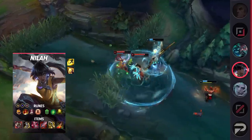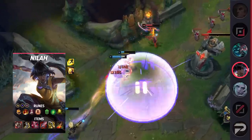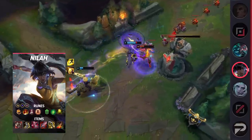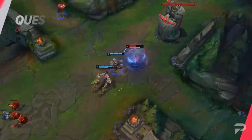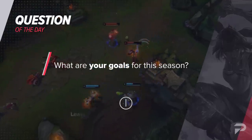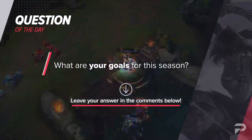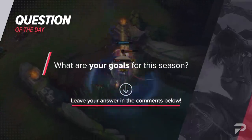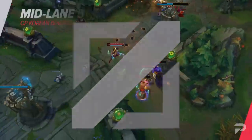Combined with her runes, you're looking at a ton of healing, and with Barrier in the late game you should have no problem surviving as long as you can avoid crucial crowd control and keep dealing damage. Question of the day: what are your goals for this season? I personally want to learn and get really good at a couple of new champions — Nilah is one of them, especially because her kit brings so much to the table. Let me know your answers in the comments below.